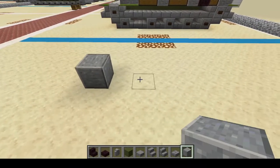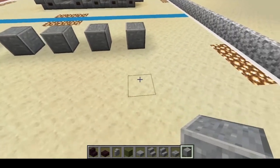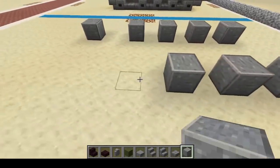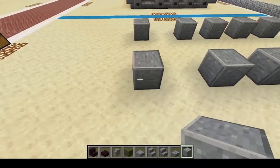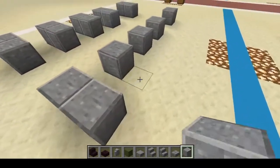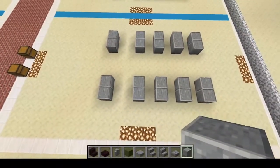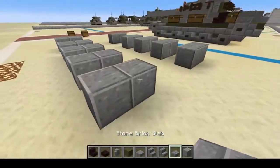Starting right here: place one block, skip two blocks, then one two three four, skip three, and do one two three four, skip two, and one. We're going to double these up just like that. Next we're going to go to stone brick slabs.